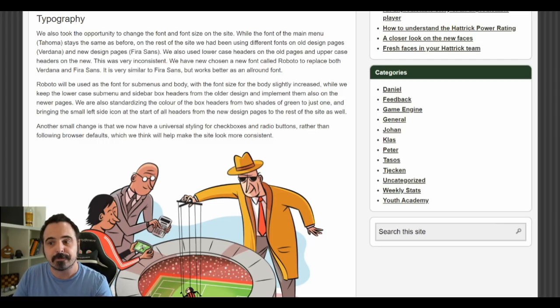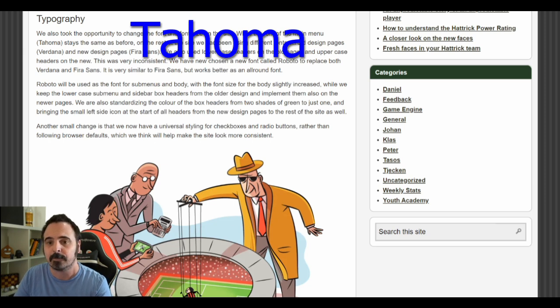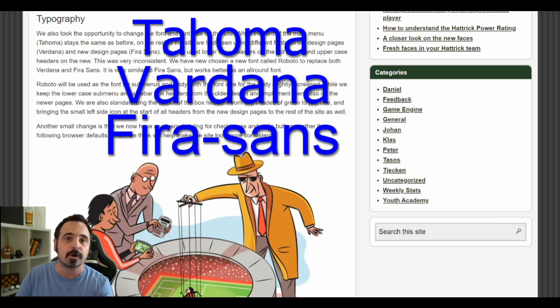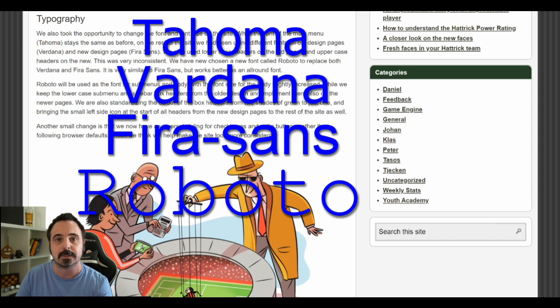The next change is typography. They didn't touch the main menu and will still be using the Tahoma font for it, but everything else was changed. The Verdana font was used for the old design, Fira Sans for the new one, and from now on they will be using the Roboto font to be more consistent.